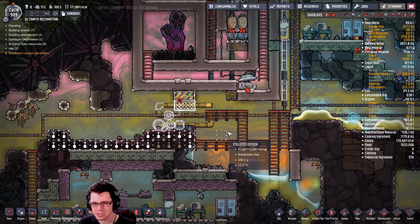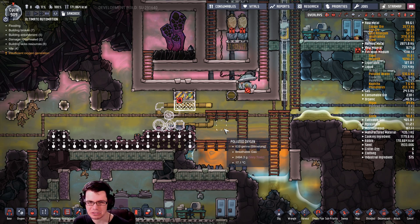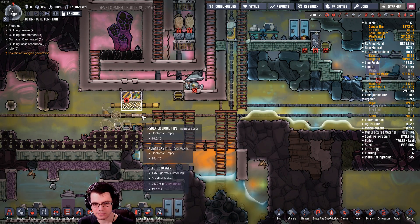Down here I'll have a loop for the radiant pipe — it'll come in here, go down, then out. In this area I'll have an automation wire hooked up to a gas shut-off made of steel for high-temperature tolerance. Only once the gas thermal sensor is activated will I allow it to pass gas into the rest of my system. Interesting — I like it, we'll see how it works.